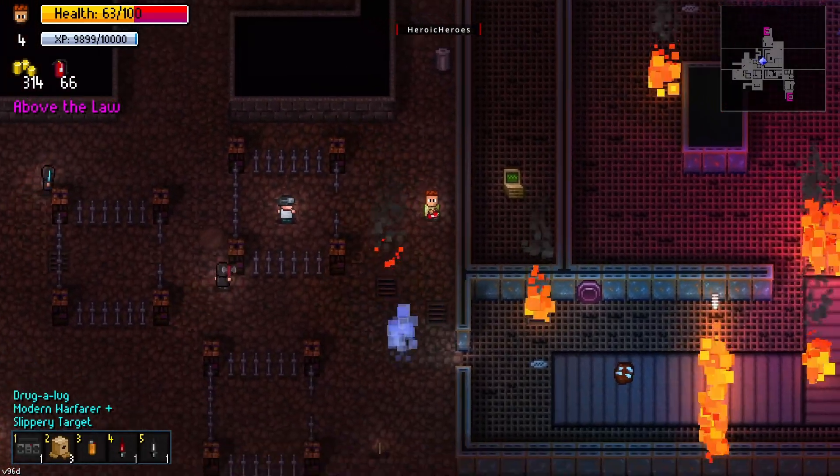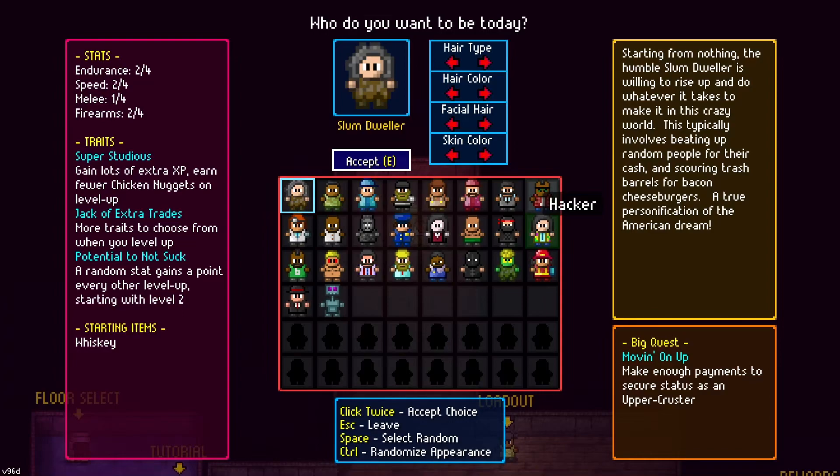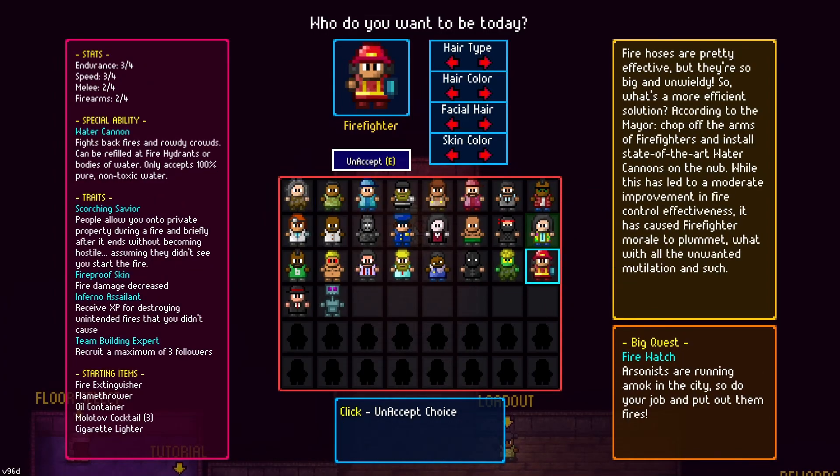After you extinguish the 5th fire source, a big notification text will appear, and you can use the firefighter on your next run.